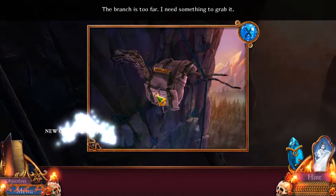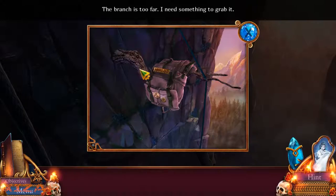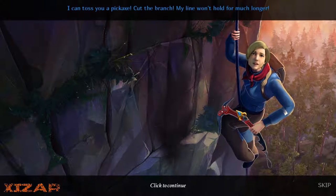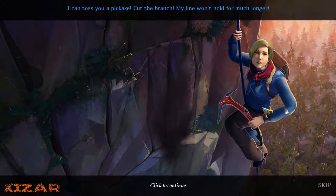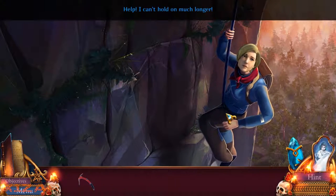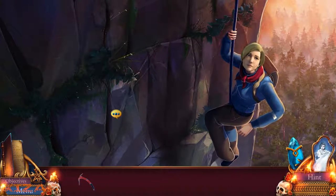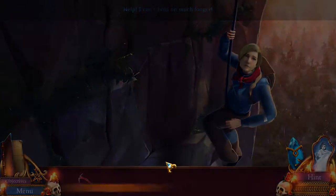Let's look at this. Brant is too far — I need something to grab it. Let's see what I have in my inventory. Jenny, help me! I can't reach my backpack. I can toss you a pickaxe — cut the branch. My line won't hold for much longer. The animation isn't that bad by comparison. Okay, fine! Gotta get into this. There we go.